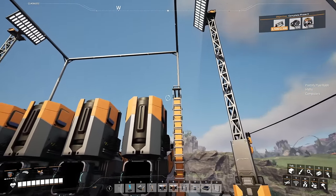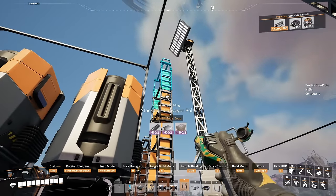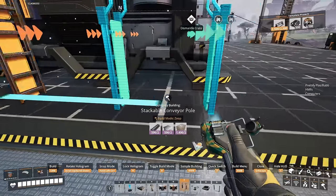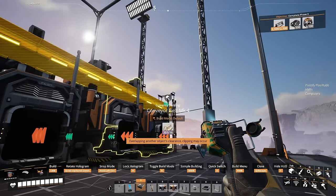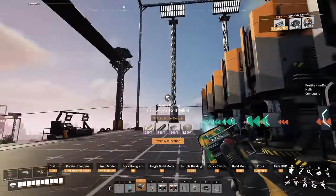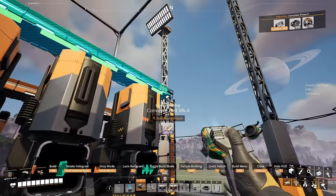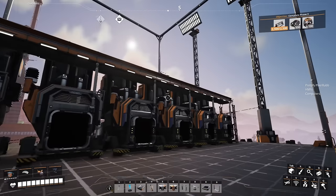There is minor clipping that we'll have with the merger and the top of the smelter. I don't mind it because it's very minor, but if you don't like it, you can go one pole higher for this design and that will work fine as well. Now we run to the other end and do the same thing, then connect our belts across. I like to go in from the left and out to the left, but you may want your outputs to go off the right side, or both input and output on the right. The blueprint will work exactly the same either way.